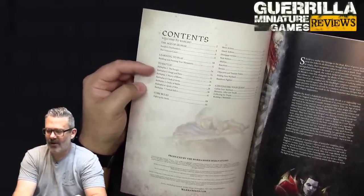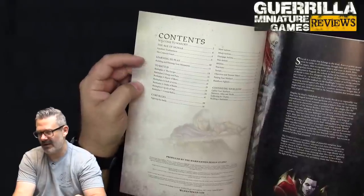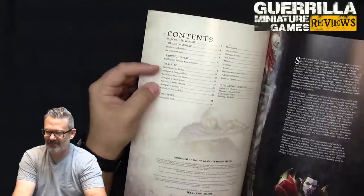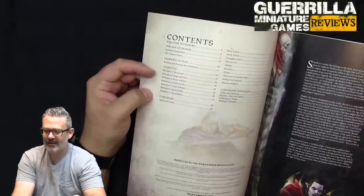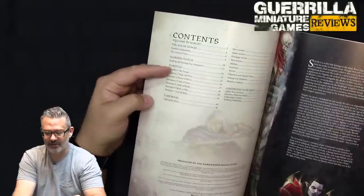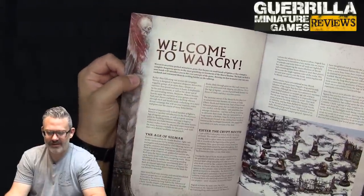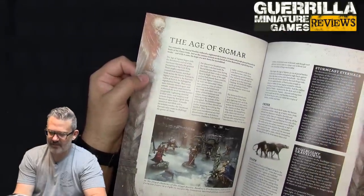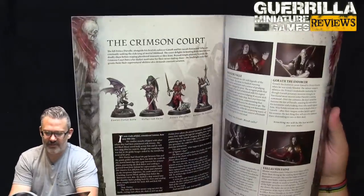I don't know what this box set costs — I'm guessing around the cost of an Underworlds box since it contains roughly the same amount of stuff. You get to learn to play by going through these battle plans. It opens with 'Welcome to Warcry,' explains what Age of Sigmar is, introduces the Cryptnoctis setting, discusses the Stormcast and the Gravelords factions, and tells the stories of each individual character model — they're not just nameless dudes. I like the fact that you care more about the individual characters in a starter set when you hook people into a narrative, a story, and a setting.